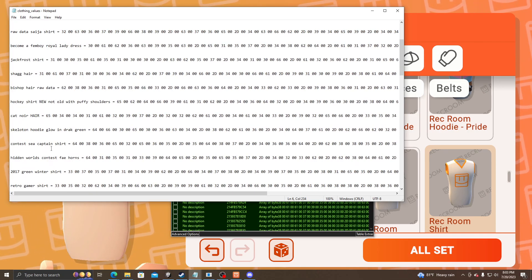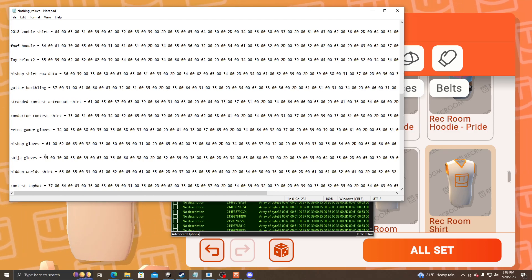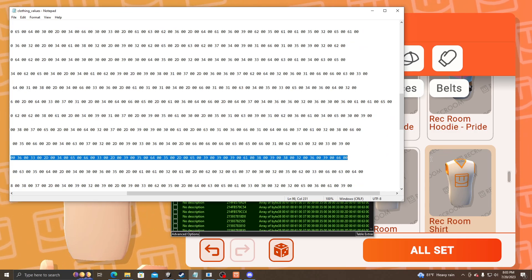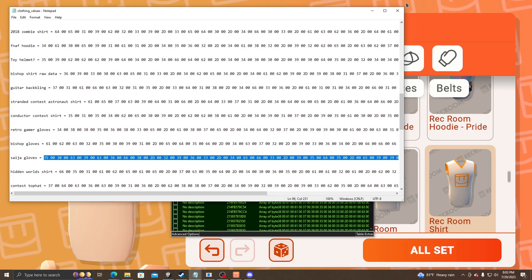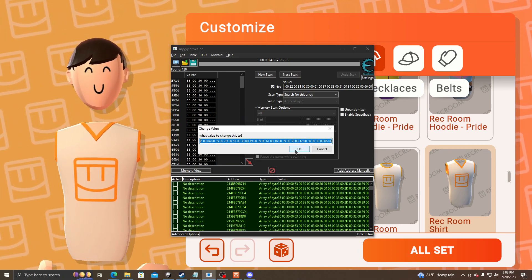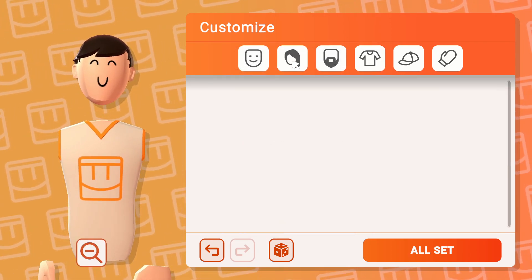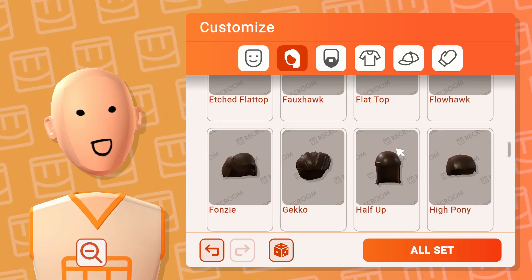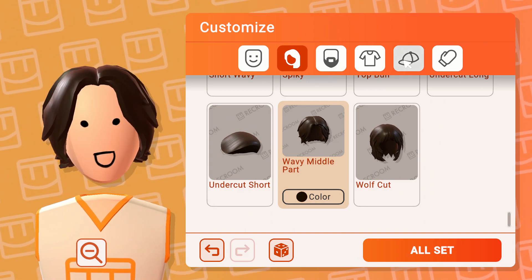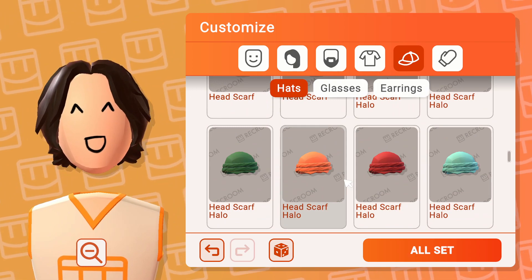You can choose any item. I'm just gonna go with bishop gloves — no spaces. Press that. You might need to do it again. You might need to go to a different room, but not restart your game.